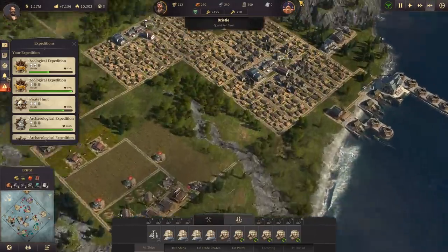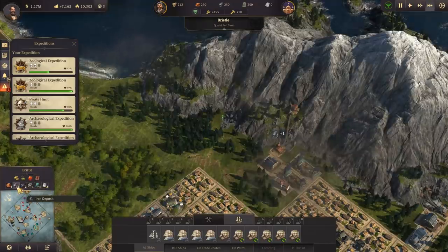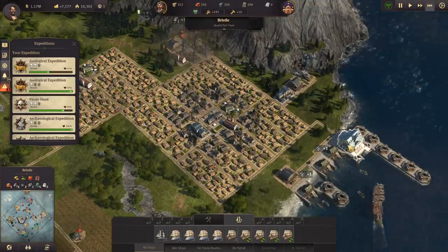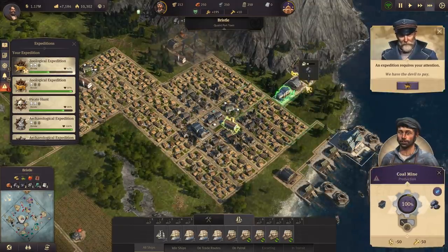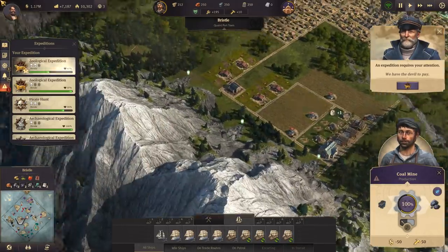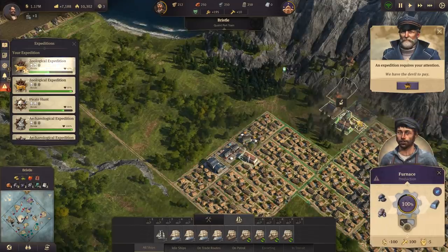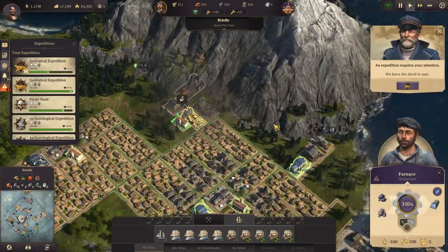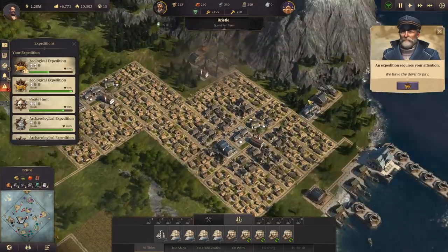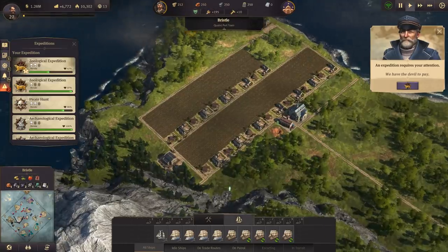We are now waiting for all wood to arrive on the other islands. I'm just asking myself - why are we not doing the concrete production on this island? I mean, we already are producing iron here and we have a lot of people that we can upgrade. But no - this island is going to be for farmland.